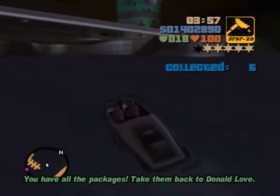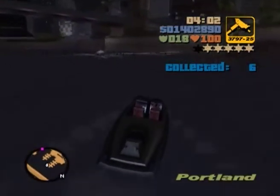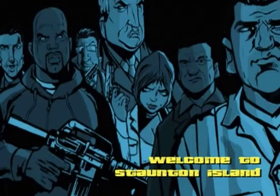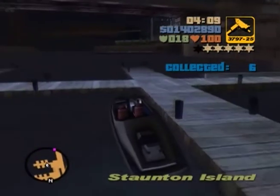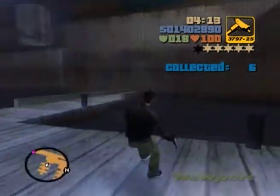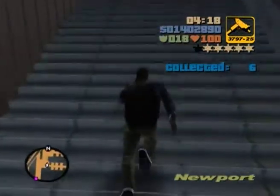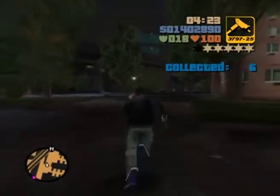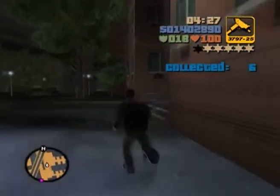There we go. Now you might as well just get the boat back to the dock, because the dock is quite close to Donald Love's place compared to some other beachable areas. And this is the prime opportunity to try and steal an FBI car — I'm not telling you to do it, but it's a really good time because you've got 5 stars really easily this time.